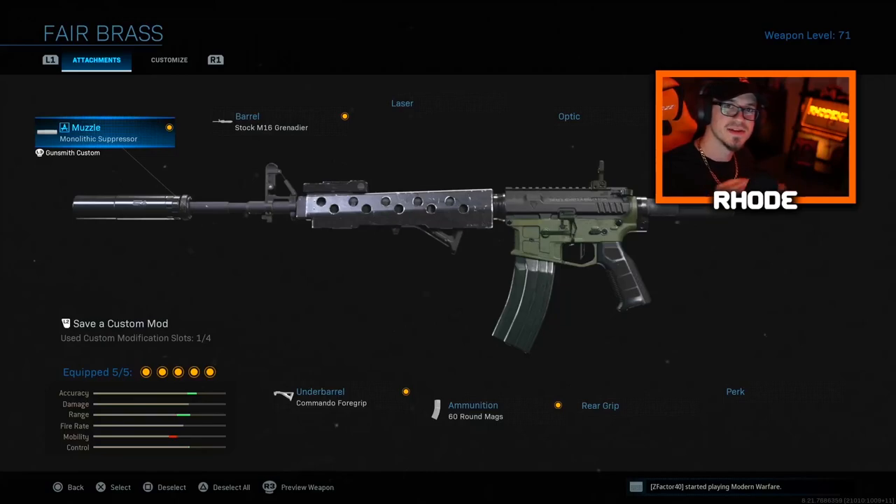Yo, what's going on everybody? This is a class setup. We are rocking in today's video — we ended up dropping a tactical nuke with this weapon on St. Petrograd. I don't really know how to pronounce it, I rarely play that map, so help me out if I'm saying it wrong. Sorry about that.